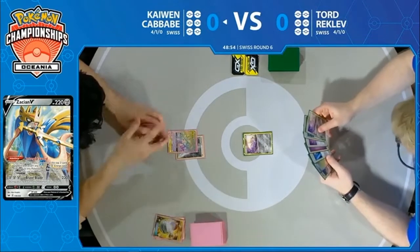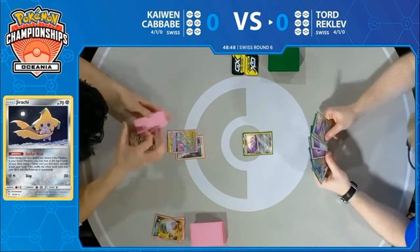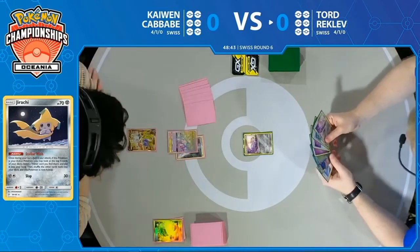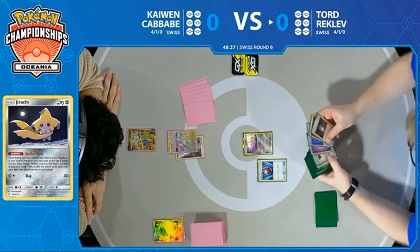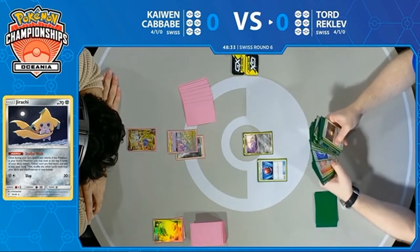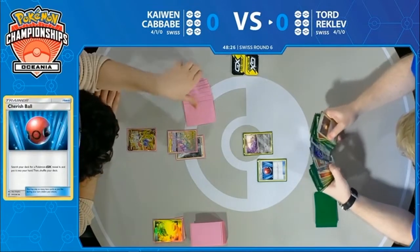Tord begins his first turn of the game with a Jirachi already active and another one in hand — those are the right Pokemon in play for Tord. This is a deck we've seen Tord pilot before, at least a version of it. He's back to good old Welder Engines, and he's got his Jirachis to help him out, make sure he plays this as consistently as possible. Starting off with that Cherish Ball likely means he's going to get to start to work on Mewtwo and Friends, get some energy attachments down, and then really start pushing.